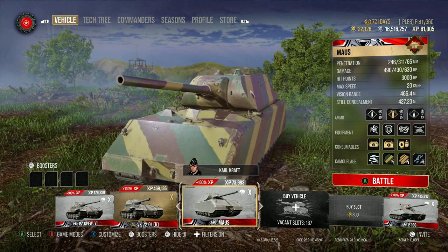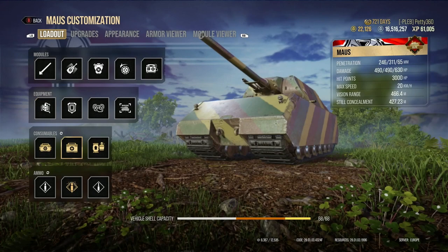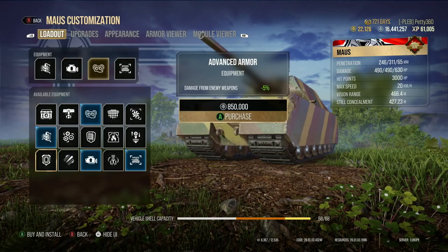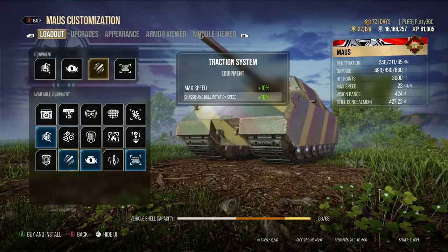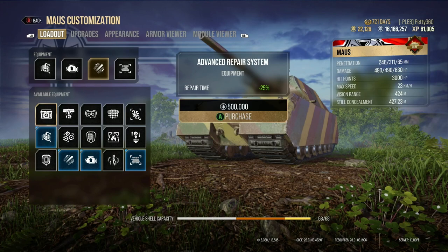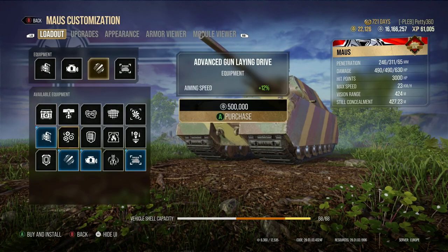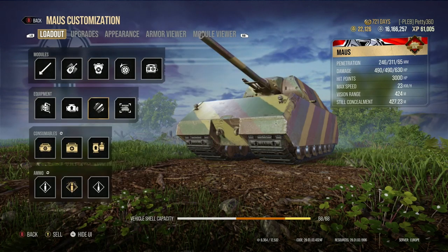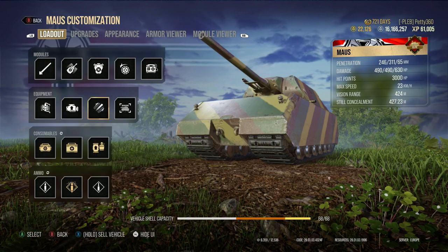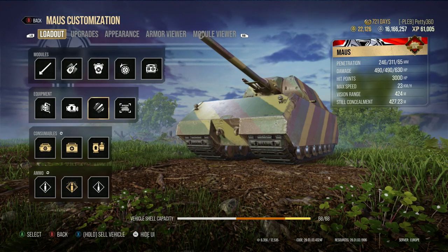The Mouse goes at 20 kilometres an hour. If I put both pieces of equipment on this tank, we get to 23 kilometres an hour — we gained 3 kilometres an hour for these two pieces of equipment, which is not something I could recommend. A tank like the Mouse needs vert stabs and optics to help the gun, and you're not going to want to drop those. But you've only gained 3 kilometres an hour. That's poor.